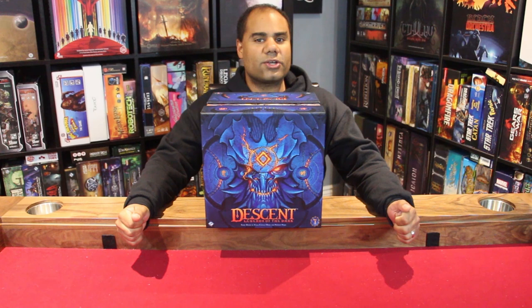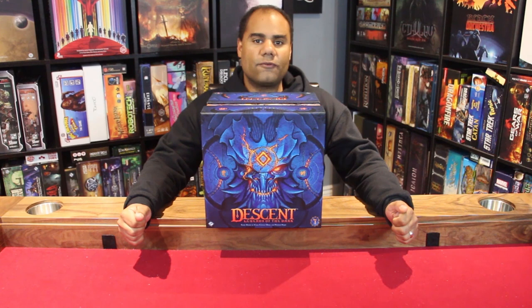What up gamers? I'm Jason and today on Dice and Dragons I'm going to be teaching you how to play Descent Legends of the Dark, published by Fantasy Flight Games and designed by Keri Kindel Dunk and Nathan Hadjik. This is an app-based cooperative game for one to four players that plays in two to three hours. It has the same designers as Lord of the Rings: Journeys in Middle-earth, and we'll be doing the how-to-play in the same manner as that game.